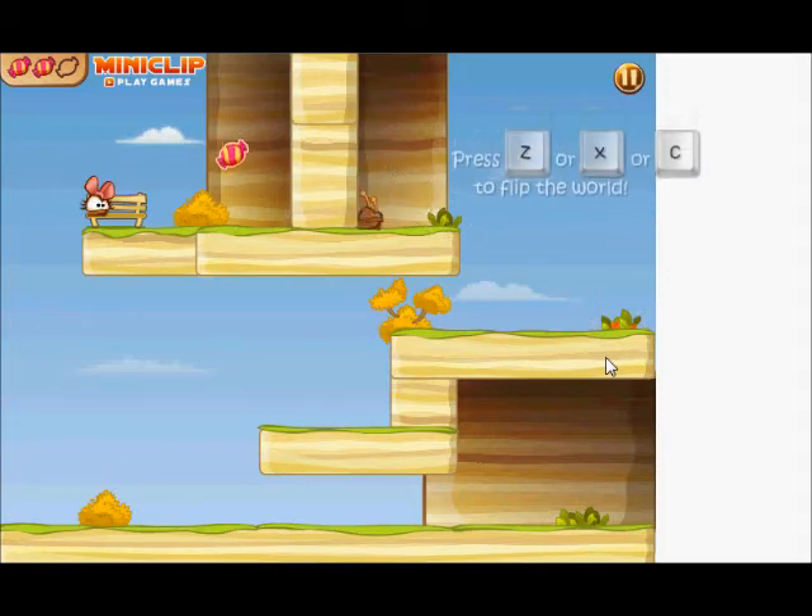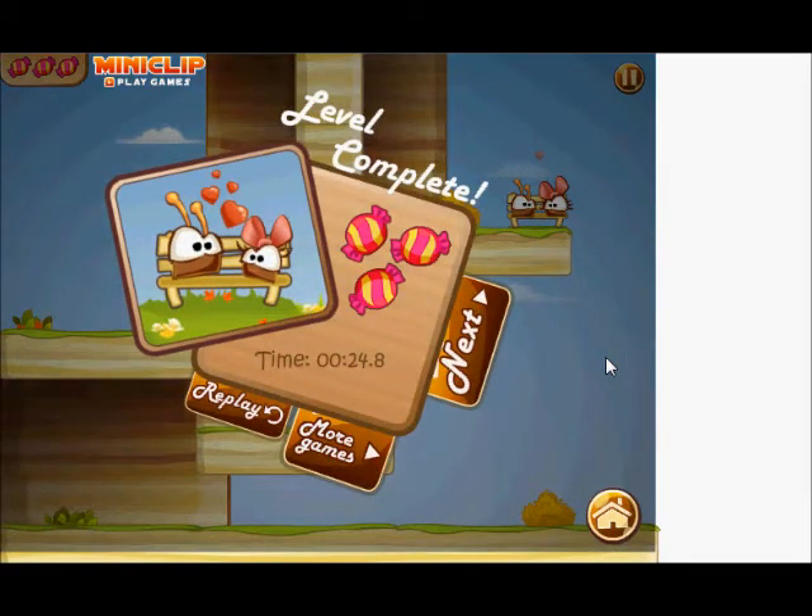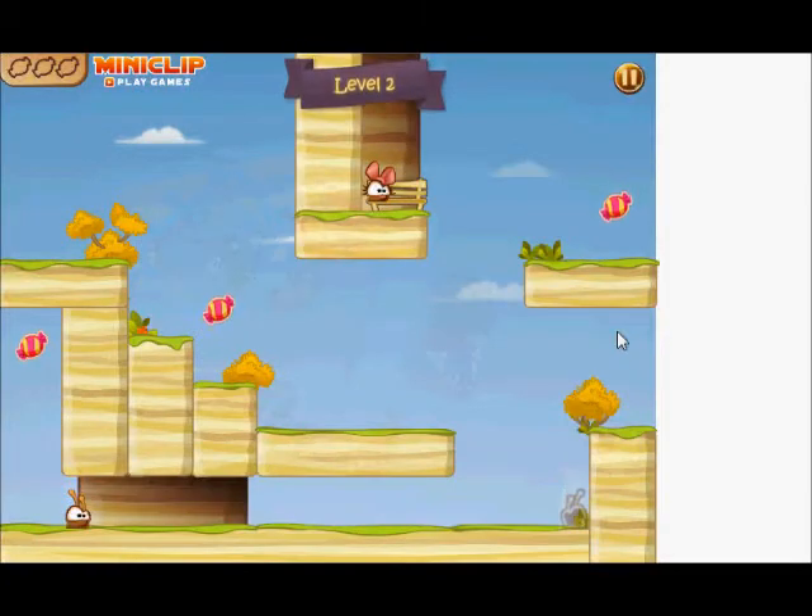It says go here, then press Z, X, or C to flip the world. That's pretty neat — now I see what the point of this game is. Looks pretty fun. Let's go on to level 2.